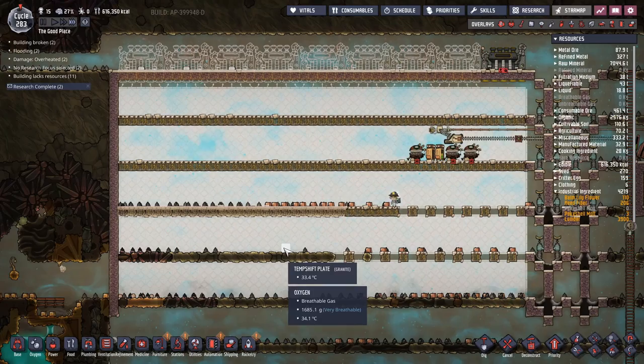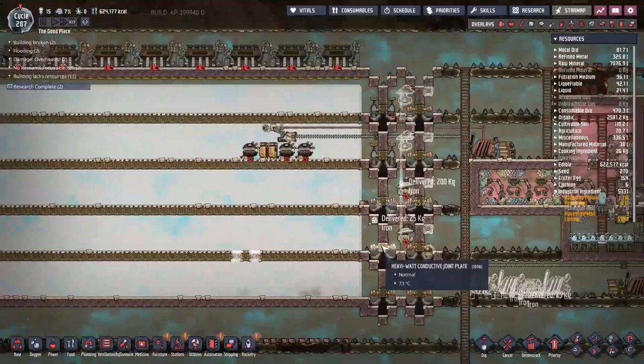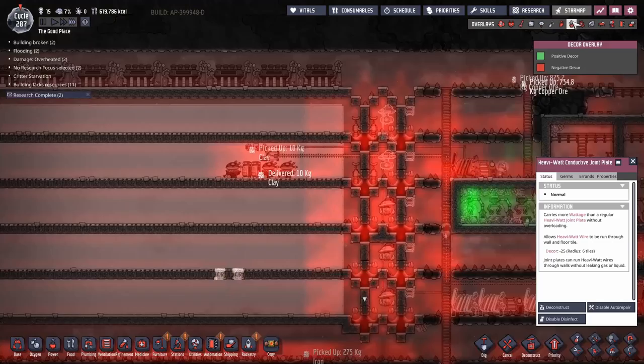Let's get this sucker finished. The last of the bricks go in — there are two more left, but that should be a nice clean room to start with. I'm going to vacuum out the center locations just to prevent heat from escaping. I've put in some preemptive heavy watt conductive joint plates — their purpose is to give us options if we want to run power in and out. Not sure exactly where yet, but the options are there. It'll give a negative hit to decor but we'll worry about that later.